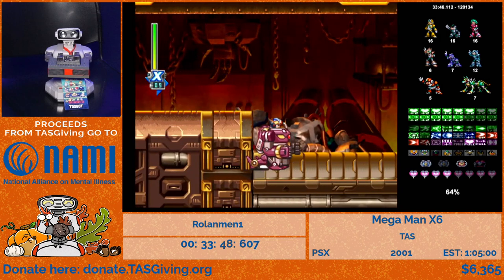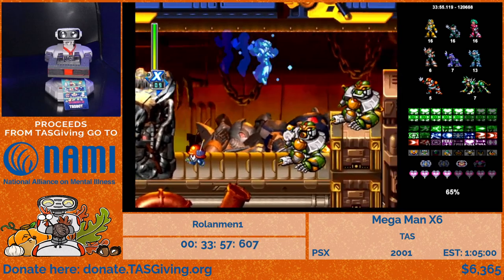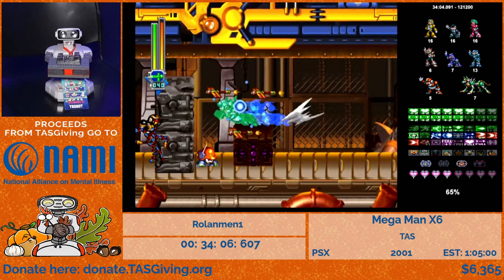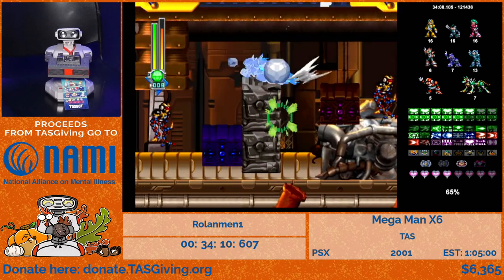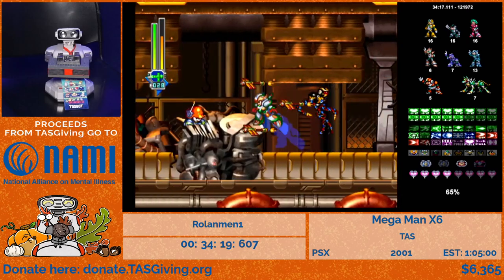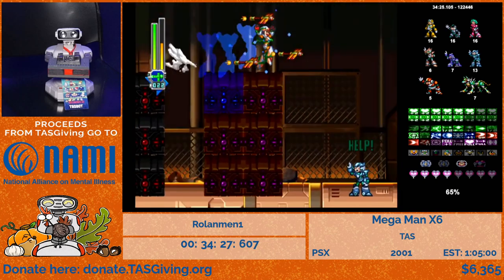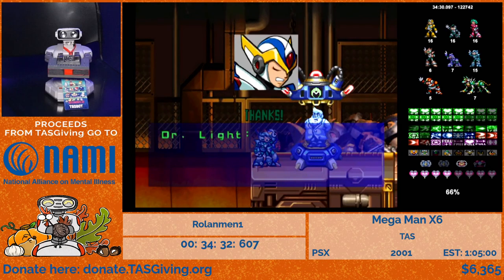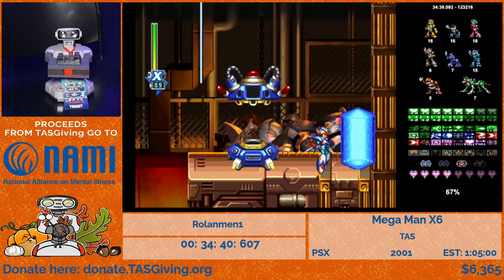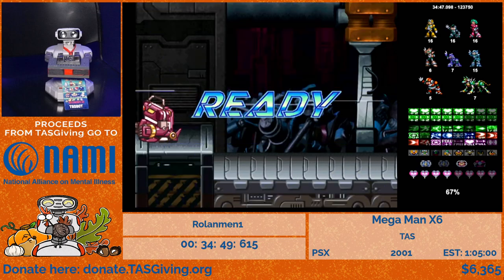Now we're going to Metal Shark Player again. Same as before — we leave the mechanic suit at the top so the press doesn't go all the way down, letting us pass the first section quickly. Then in the second section, we use the ice block glitch. The ice block is a weapon that creates a platform — you can get inside it before it hits the ground and it will hit you. Using that invincibility period you can pass through objects like we did in the press section, and this is how we get the helmet for the Shadow Armor.